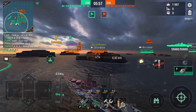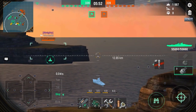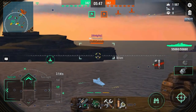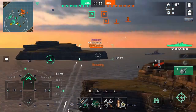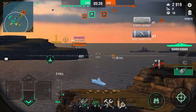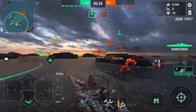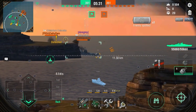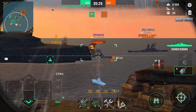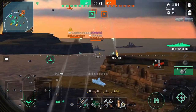Now we're detected, but I think that's from the planes at least. It's going to be quite chill here in the beginning. We spot a Worcester popping out, and that's one of the good reasons for sitting here — you can actually hit these cruisers and battleships that try to pull up behind their island. We get some solid hits on the Worcester, and our Worcester defended me quite well from the planes.